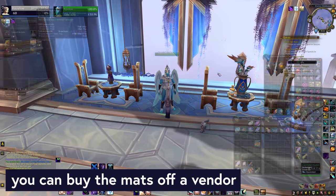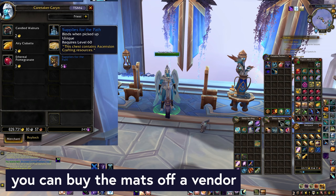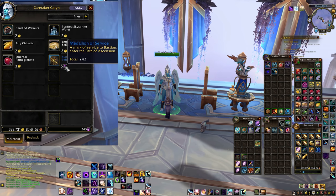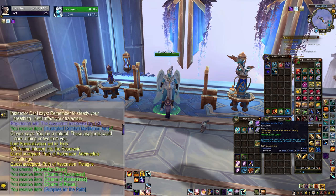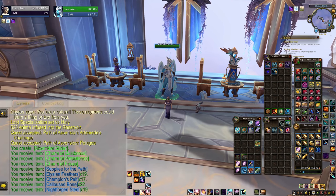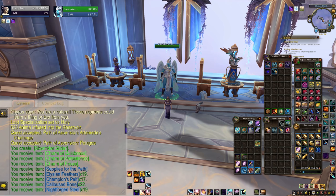This one was life-changing: you can buy caches of the crafting mats — the feathers, champion's pelts, and whatever. You're going to need a lot of them to make the equipment and eventually to make a lot of charms. The innkeeper NPC down by the Path of Ascension stuff — you're looking for Caretaker Karen — she sells a box for five medallions that contains a ton of stuff, like 20 of each thing. That is drastically faster than farming the stuff independently; life is just too short to grind champion's pelts.